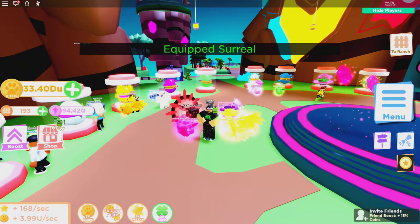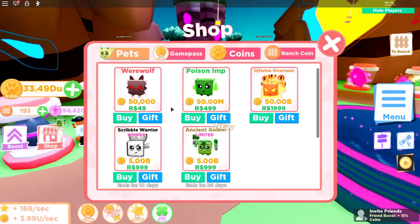The next thing they added is in the shop — it's the Ancient Golem, a limited time pet that you can buy for 999 Robux. So if you've got some Robux to spend, maybe you can buy yourself that Ancient Golem.